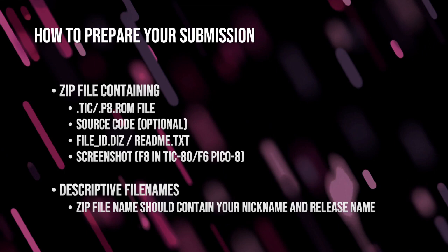Next is the file_id.diz file, or a readme.txt file. That just gives some context as to the contents of the zip file and what's in it. The file_id.diz is an older format — just a plain text file going back to the BBS days. It's 45 characters wide and no more than 10 lines. It should include your nickname, name of your production, where you released it, what platform it's running on — these kinds of things. You can include one or two other bits of information if you need.